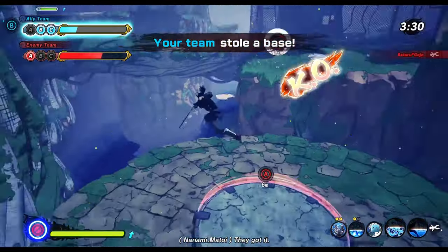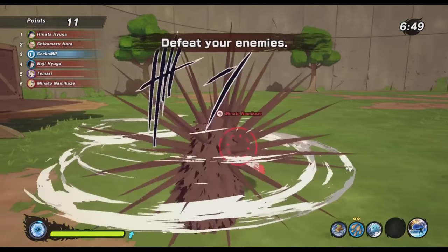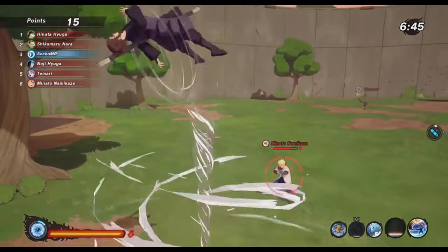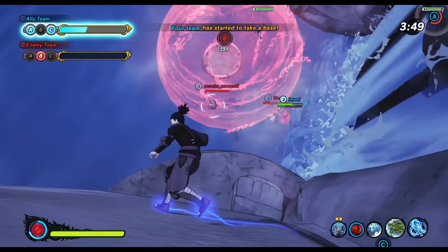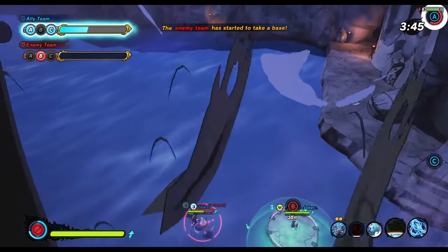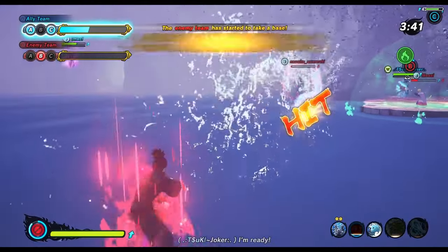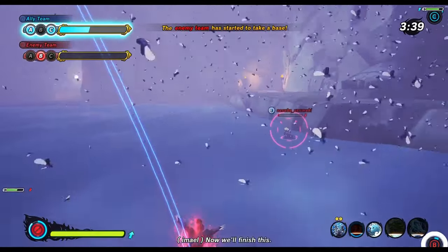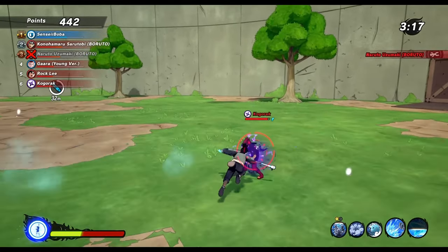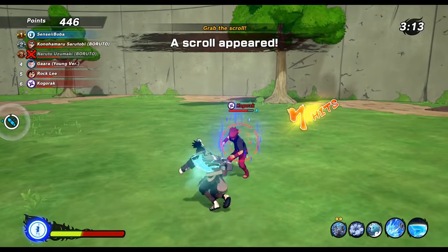There are also a lot of jutsu and ninja tools that are bugged currently. With this update, Needlejizo and Sandshorten got added to the list - they are pretty much just unusable most of the time right now. It just can't be that somebody buys a Gaara DLC, wants to use his Sandshorten that he paid for and it's just not working. You can't sell broken products like that - that's called scamming. Slow down a bit and do it right! Fix your game first and then add new things.